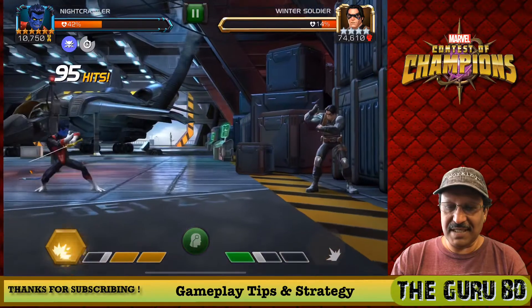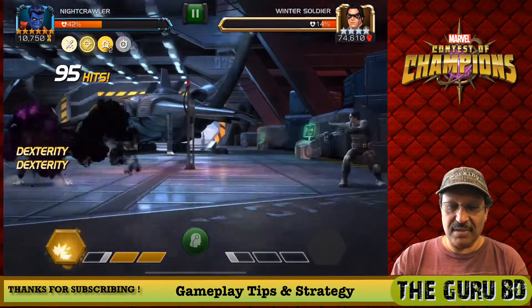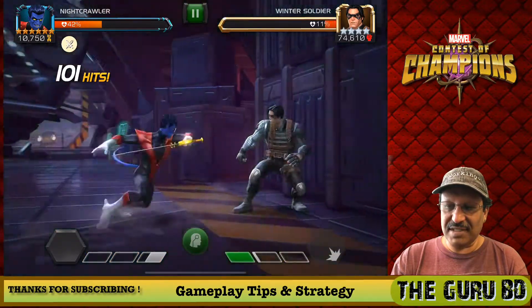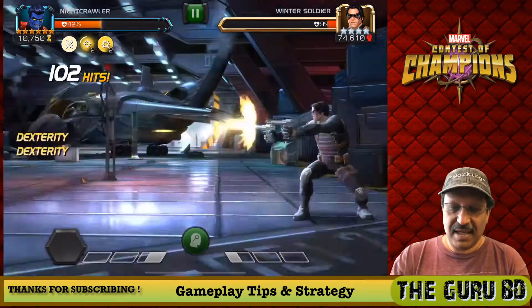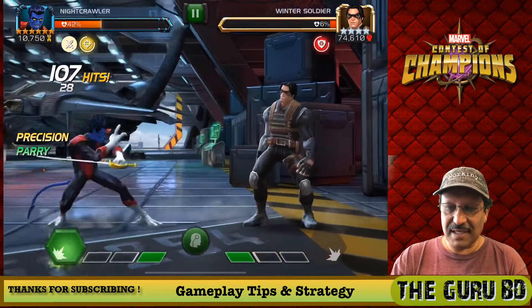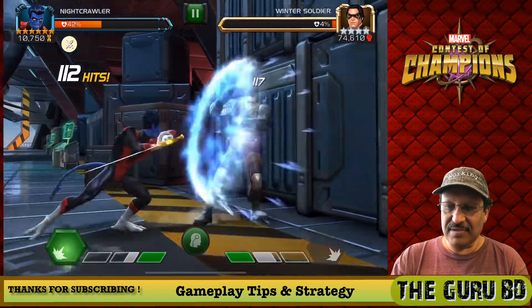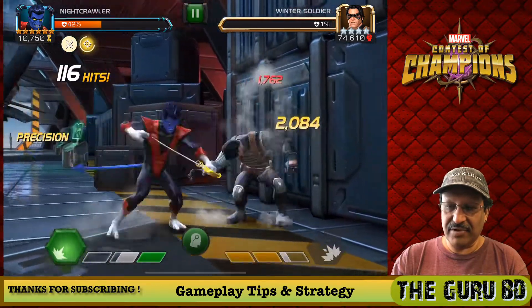We're not going to be doing a lot of critting in evade mode, so let's go back into swashbuckling mode and see the damage go. His crit rating is going to be awesome — 10,300 there. He is just putting out bleed damage: 1,700 bleed, instant bleed, 2,000-plus crits. And if we fire off an SP, we're going to get a lot more crit rating.